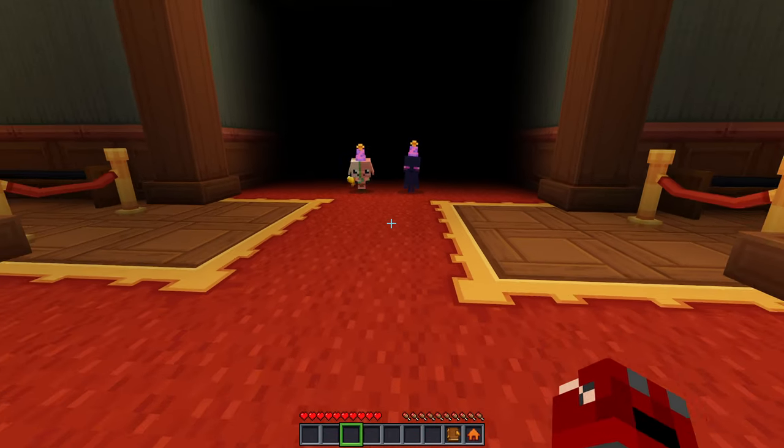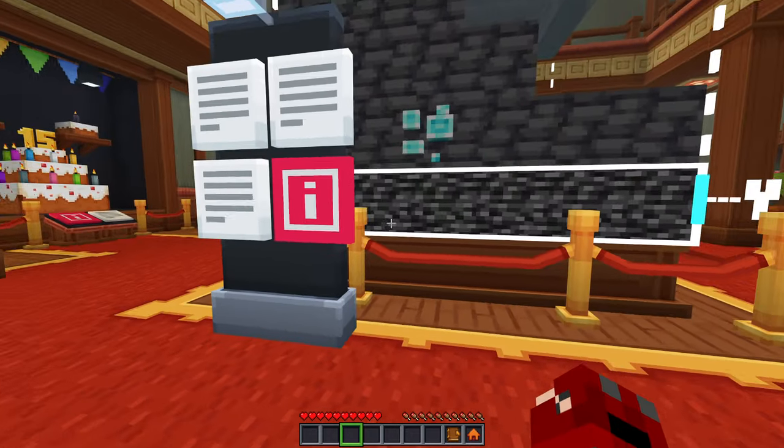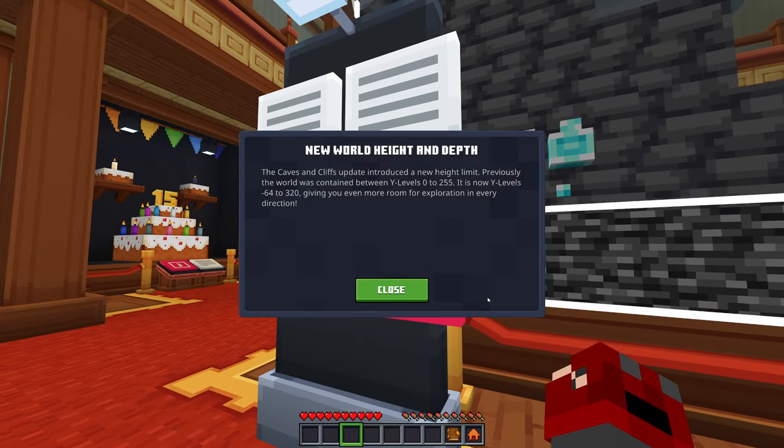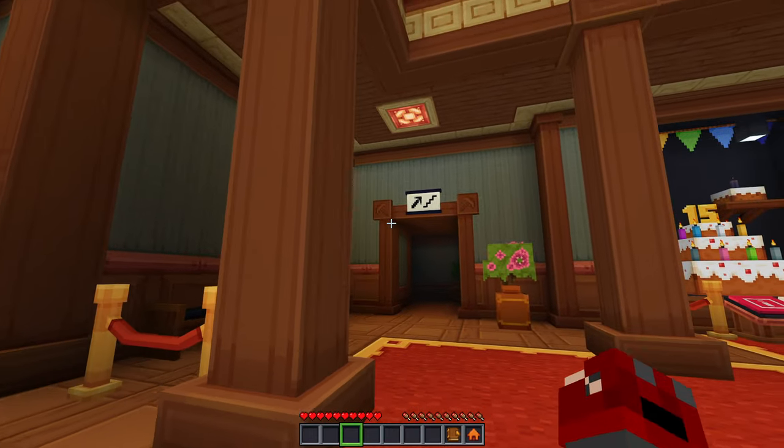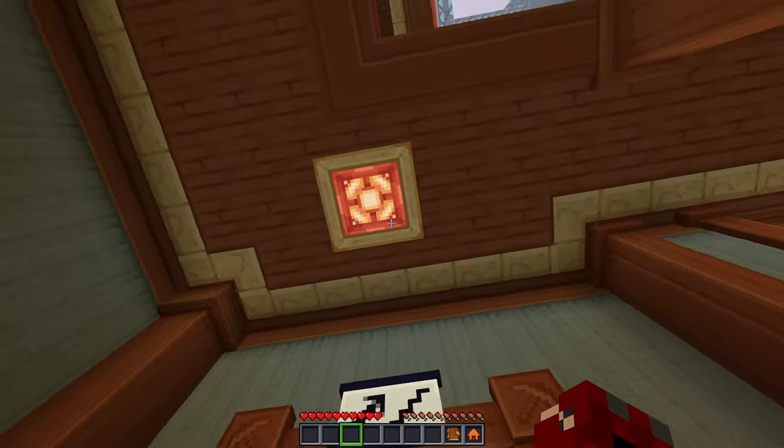Our friends are coming with us, it's so cool! New world height and depth: the Caves and Cliffs update introduced a new height limit. Previously the world was contained between y-levels 0 to 255 — it is now y-levels negative 64 to 320, giving you even more room for exploration in every direction. Heck yeah! We've got like a little mining area or something.